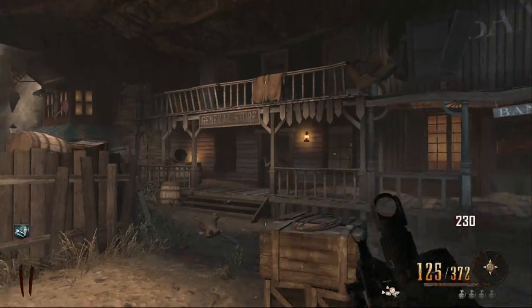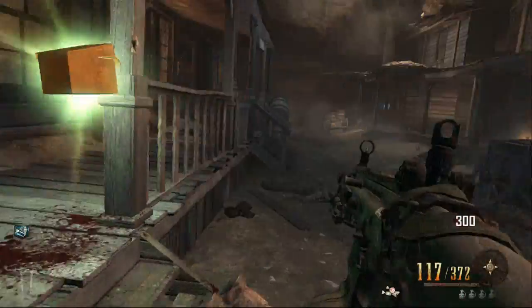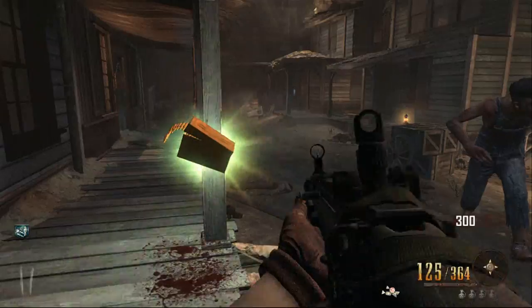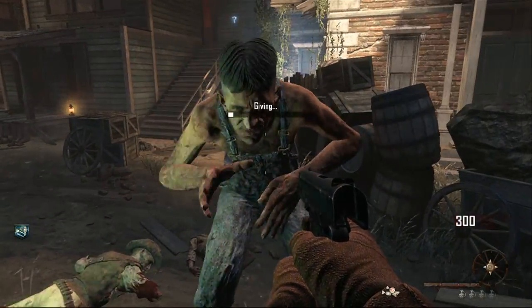Pretty much what you need to do is make sure you have candy on you and you need to be near a zombie. As you can see here, I kill the last one and there we go — we have a max ammo. What you do now is drag Leroy right next to the max ammo.